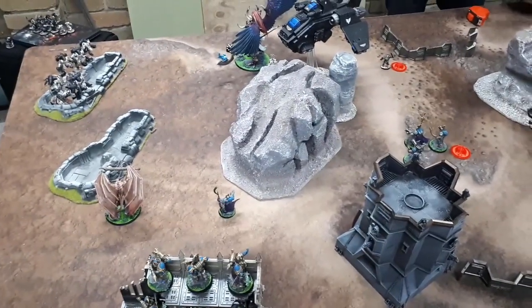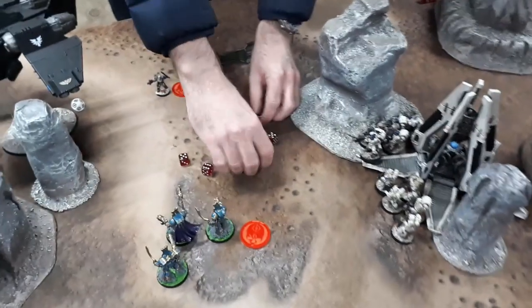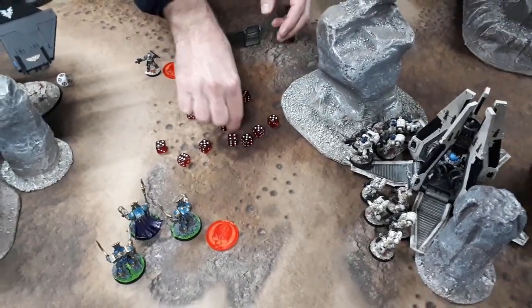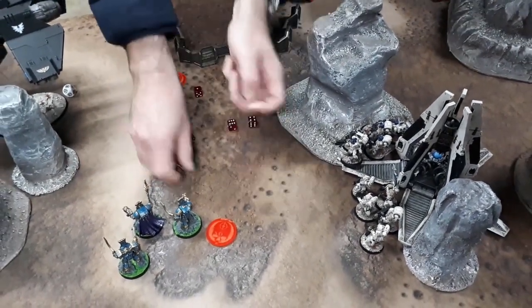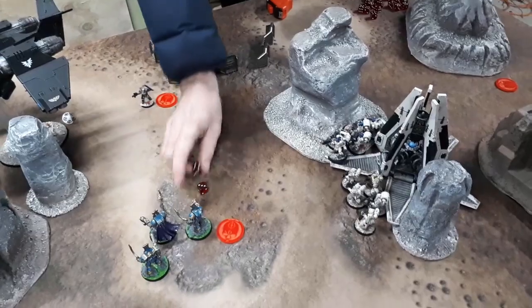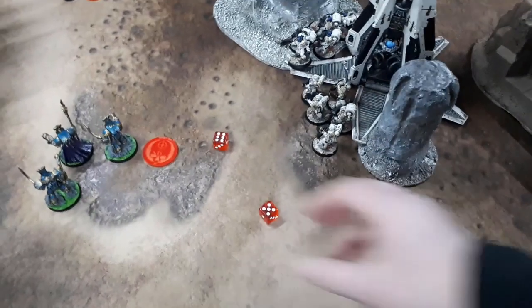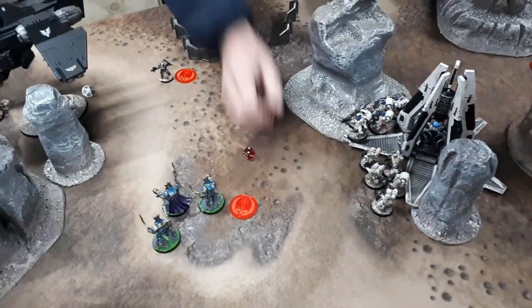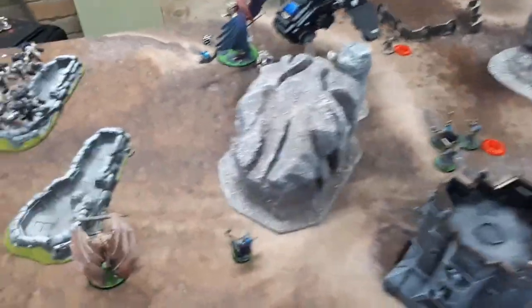Against the Demon Prince: assault cannon hits — three saves on four-up invulnerable, takes one. Typhoon Missile Launcher — both hit, both wound, four-up invulnerable, both saved. Storm Strike Missiles roll a one, fail. Demon Prince is on seven wounds. Just the charge phase now.